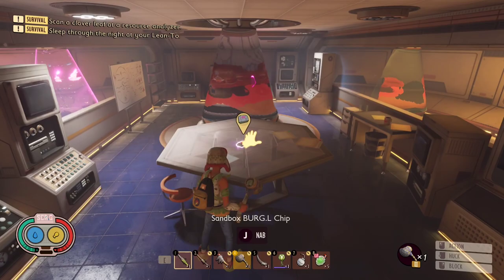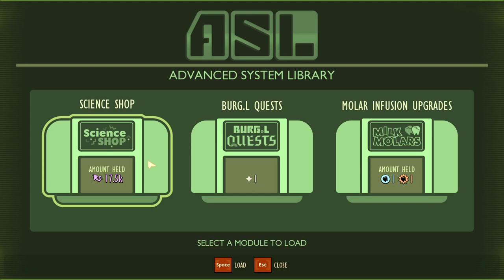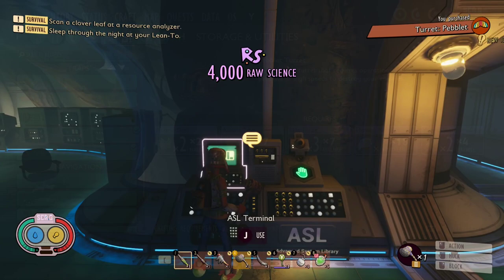To unlock the peblet turret, deliver the sandbox chip to Burgl and buy the recipe for 4000 raw science. If you need a hand on how to get these two Burgl chips, a video guide is being suggested on the top right corner of the screen.